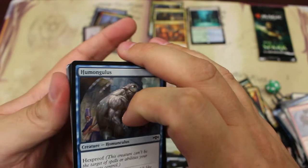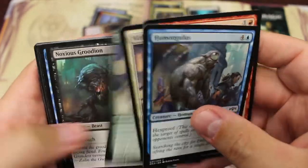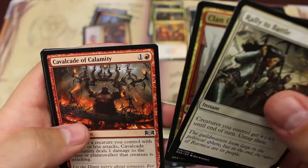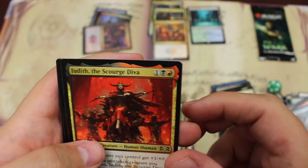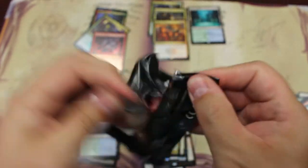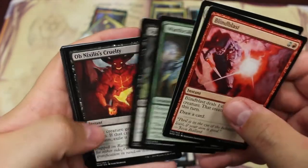I think between everything, we got our value out of this — especially with the pack of foil lands and stuff like that that might one day be worth a little something. Last pack: another rare, Judith. And a Rubblebelt Rioters. So for fun, we're going to go ahead and open up this War of the Spark pack too. I'll put up the prices for the Ravnica Allegiance Bundle — it's just a little bonus for you.